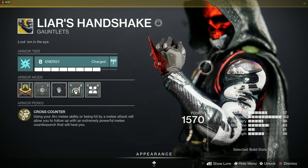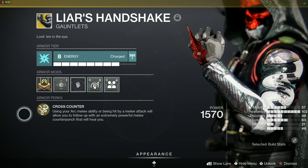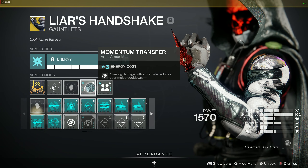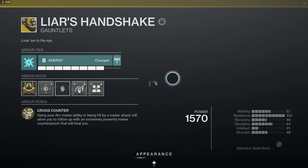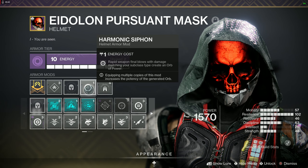Central to the build is Liar's Handshake — the exotic gauntlet. Its perk is Cross Counter: using your arc melee ability or being hit by a melee attack lets you follow up with an extremely powerful counter punch that heals you. On the gauntlet I also have Momentum Transfer — causing damage with a grenade reduces melee cooldown — and Powerful Friends for the 20 Mobility bonus. For the helm I'm using Font of Might so picking up elemental wells gives a bonus to arc weapon damage, plus a mod to create orbs with rapid final blows.